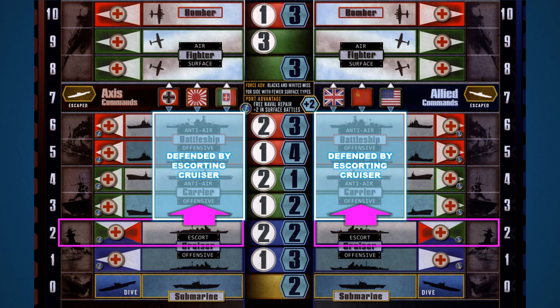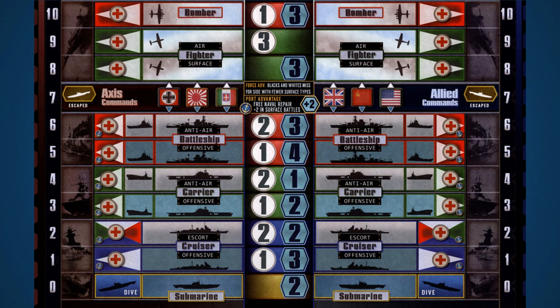Submarines have a unique mechanic: when a submarine is hit it is moved to its own dive box, indicating it is under fire and attempting to escape. If a submarine in the dive box is hit again it will be eliminated, though submarines in the dive box are not susceptible to white die result hits for damaged units. After each batch of enemy dice is rolled, submarines in the dive box will flee the battle, avoiding further damage and the need for repair. Move such escaped submarines to the escaped area after hits are fully assigned.